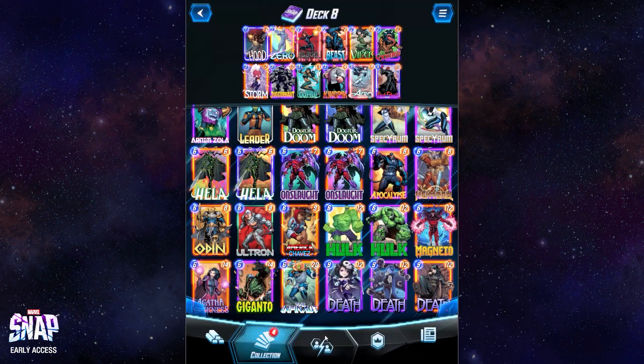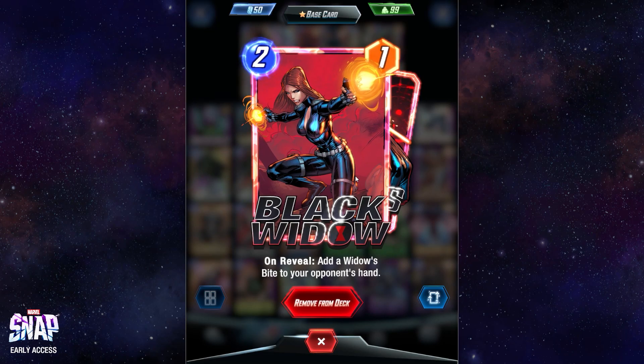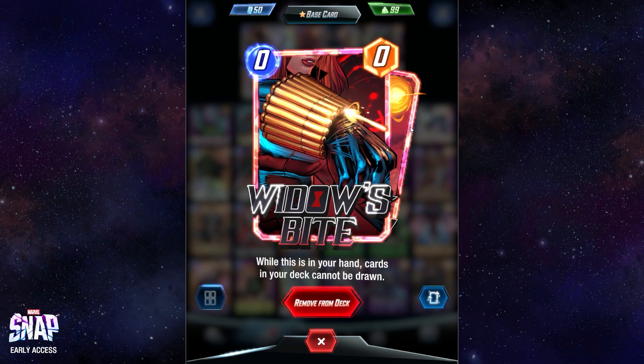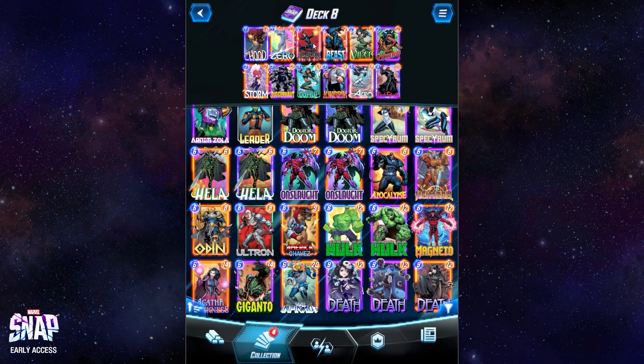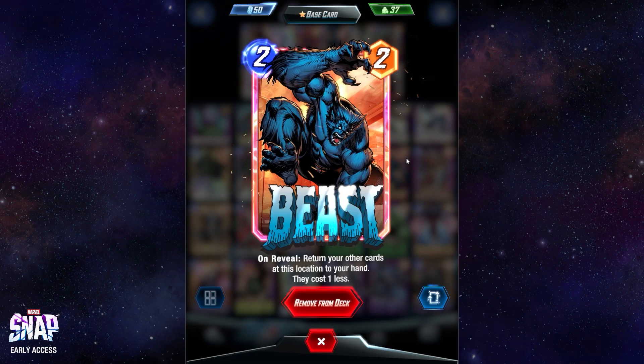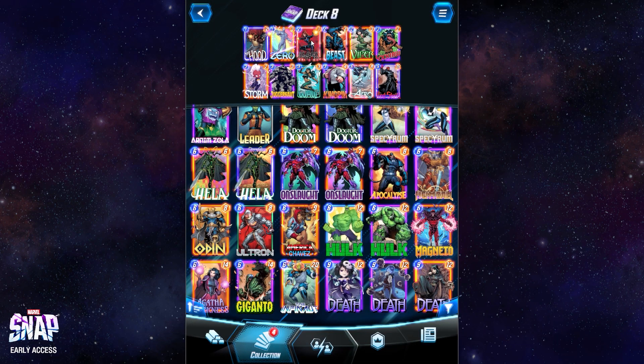Black Widow is quite meta at the minute, alongside the combo card I'm going to talk about here, which is Beast. Black Widow puts a Widow's Bite into your opponent's hand. When this is in their hand, they cannot draw cards — so it's quite powerful, although Black Widow herself at a 2-cost for 1 power is quite weak. If you couple this up with Beast — on reveal, return your other cards at this location to your hand and they cost 1 less — you pick up Black Widow, she only costs 1, and you drop her again.